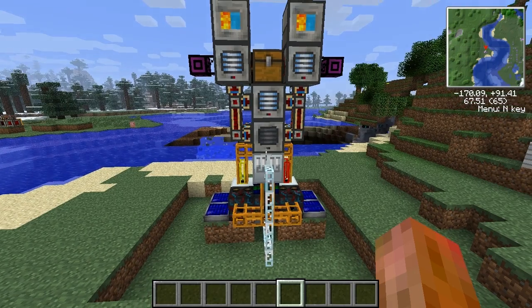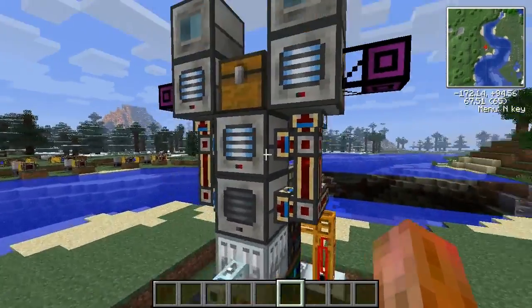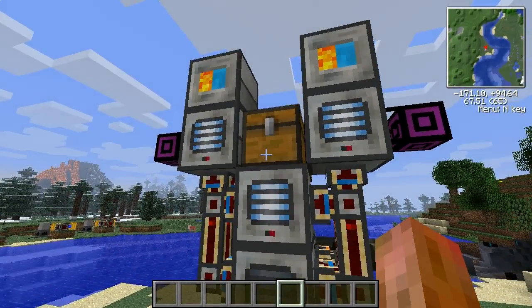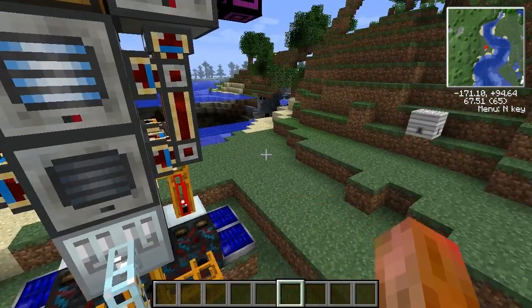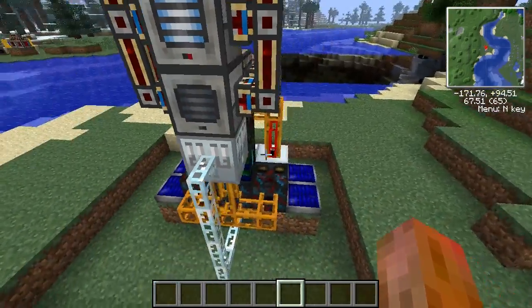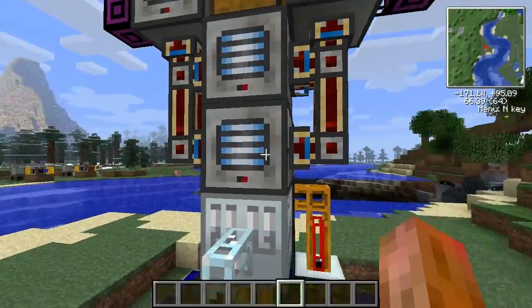Hi everyone, this is Charculent. This is a little proof of concept machine I built. It's basically a way to convert Minecraft Joules into energy units, EUs, at around a 2 to 1 ratio, as opposed to the 1 to 1 ratio you'd get by using magma crucibles to make lava.